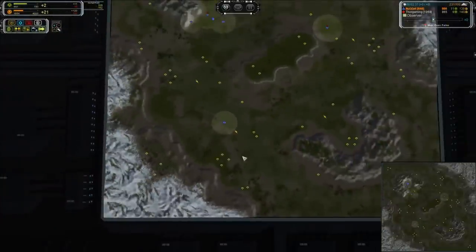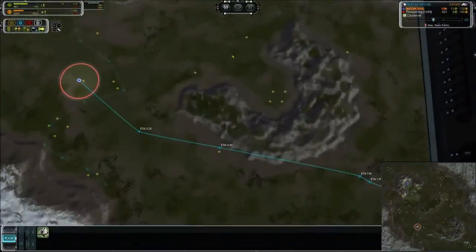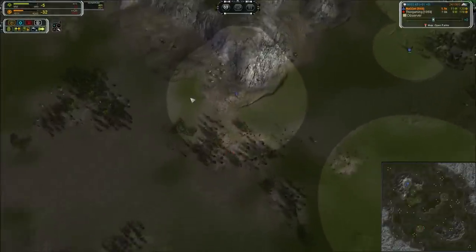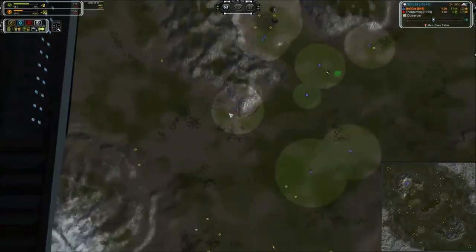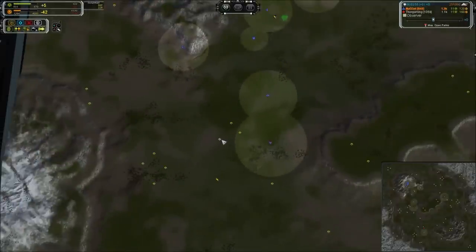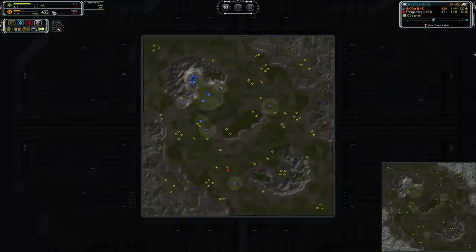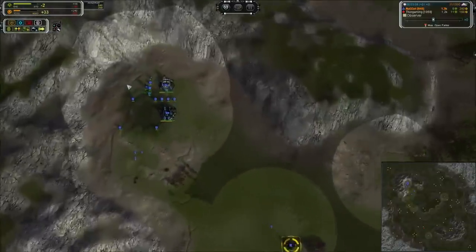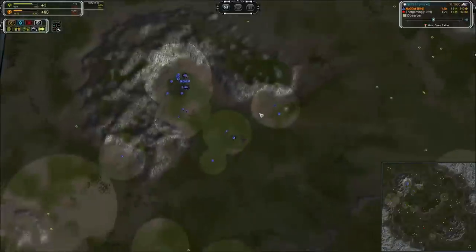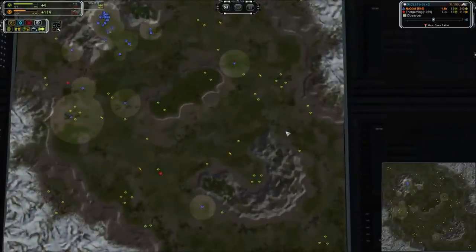We've got a land scout over here covering the right side of the map making sure nothing nasty slips around towards the back end. And then we've got a Mantis pushing - probably to the back somewhere. Here's some aggression on this side. A scout picked up on that engineer and I bet that's a tank right there. Nugget actually has a good air build there - that was an excellent start. I did not expect the hydro to come online that quickly. The hydro saved it. We have plenty of power to keep that air factory going and that is a win right there.